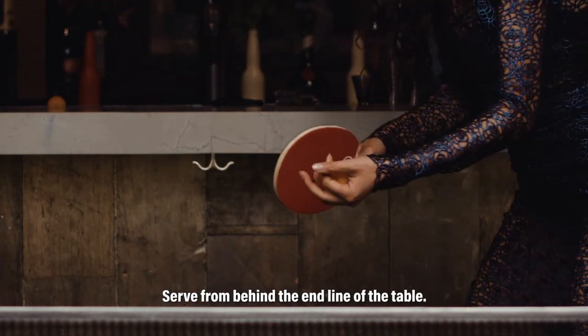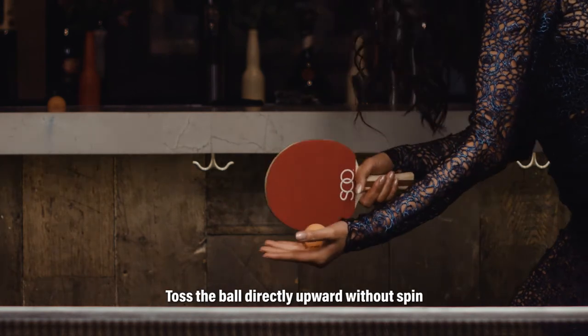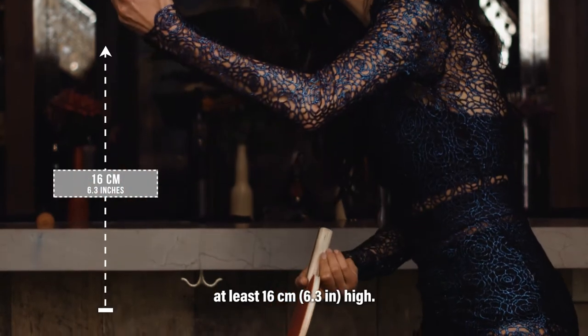Serve from behind the end line of the table. Show your ball to your opponent with an open palm, which is called the free hand. Toss the ball straight up without spin — at least 16 centimeters, or 6.3 inches high.